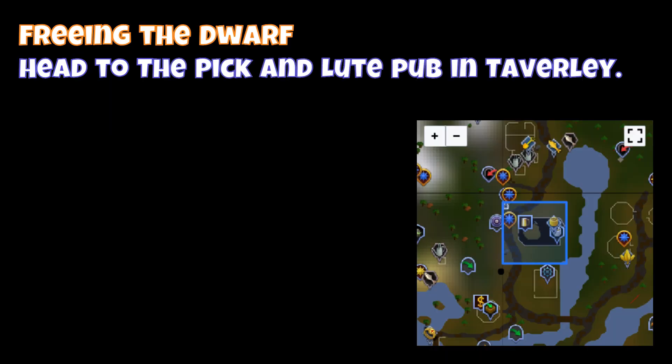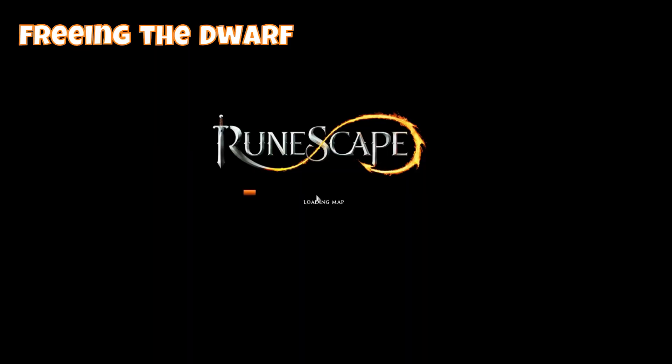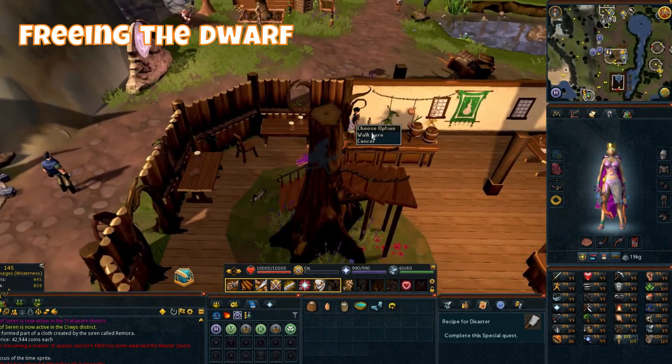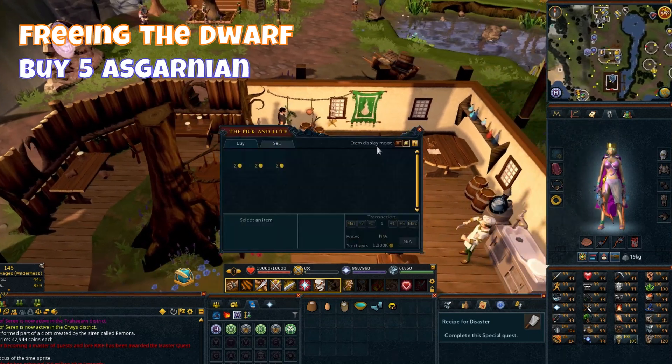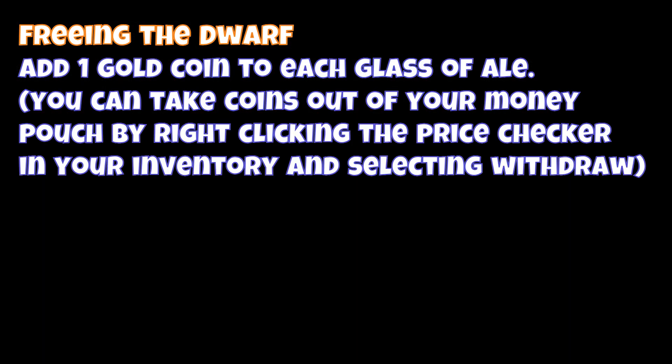Head to the Pick and Loot pub in Tavoli. Buy five Ascarnian Ales from Toastig. Add one gold coin to each glass of ale. You can take coins out of your money pouch by right-clicking the price checker in your inventory and selecting withdraw.